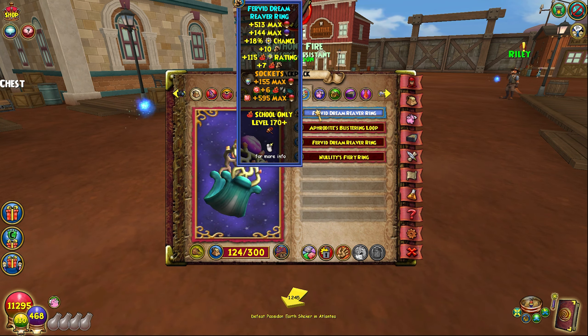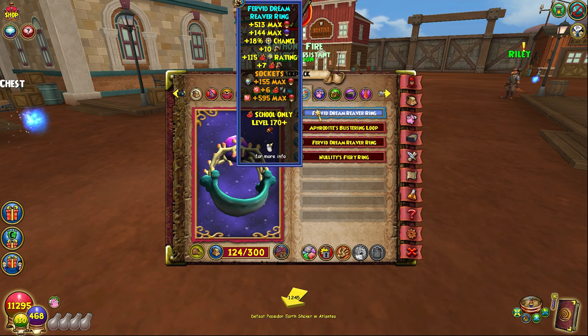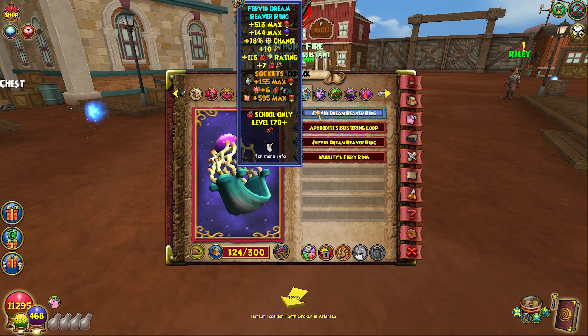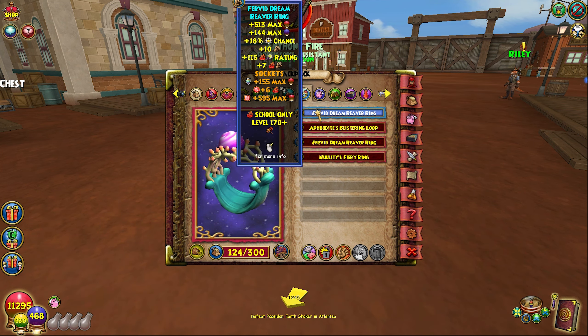For the ring I use the Reaver Ring. Put on some HP for the square socket, a pierce jewel, and for the tear socket do whatever you like — I personally just have health on it, as I've prefaced before. That's what I would recommend for the ring.